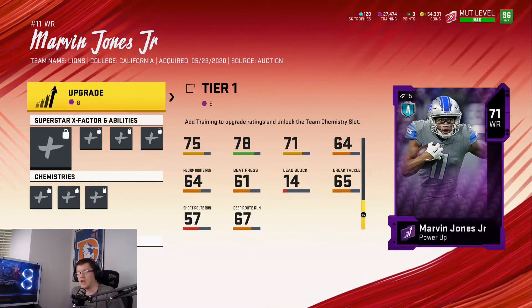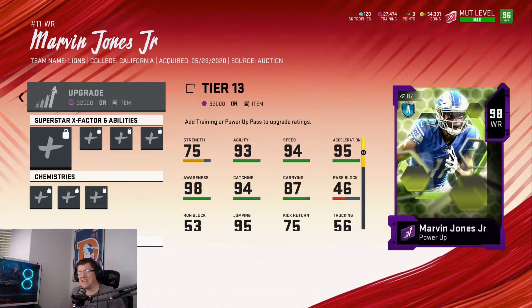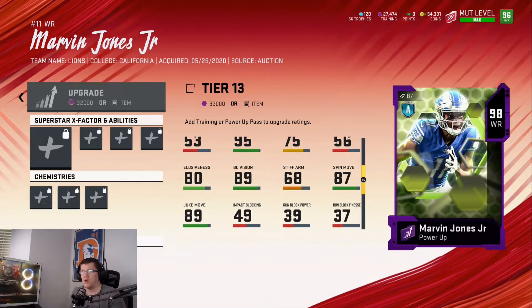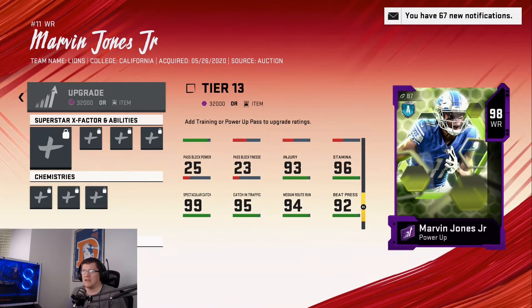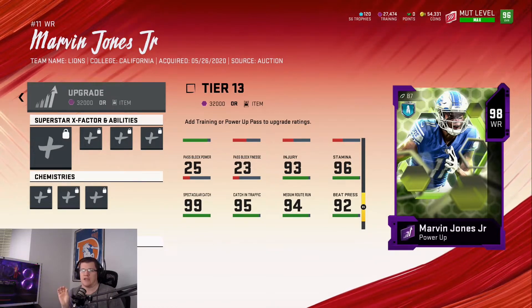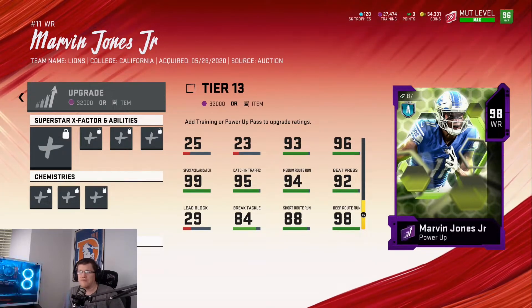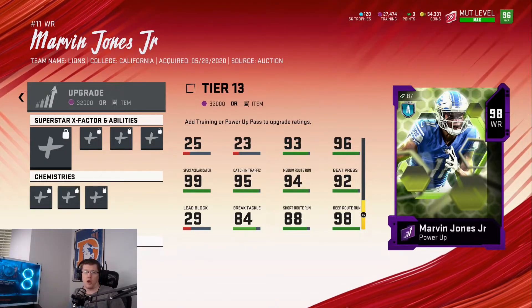For Lions fans who want to maximize Marvin Jones Jr. all the way to his 98 overall, you're sitting pretty with 93 agility, 94 speed, 95 acceleration, 94 catching, 89 ball carrier vision, 80 elusiveness, 89 juke move, 87 spin move, 94 medium route running, 95 catching in traffic, and 99 spectacular catch — making those Odell-like catches. He also has 92 beat press, 88 short route running, and 98 deep route running. Put this dude on a streak and let him do his dirty work.